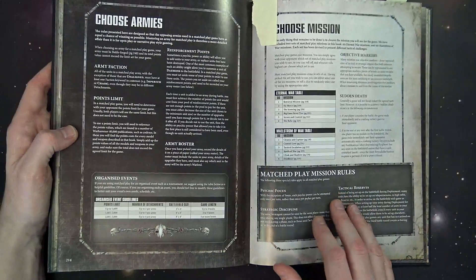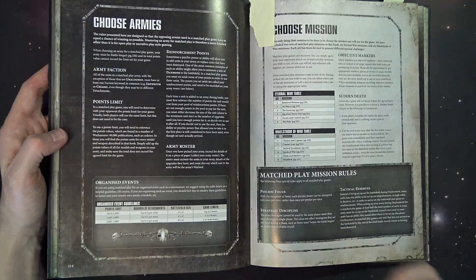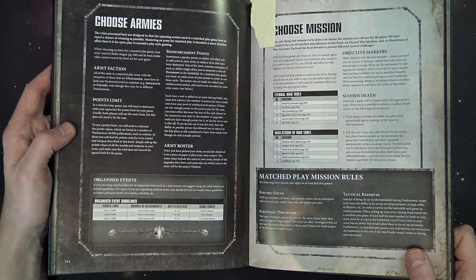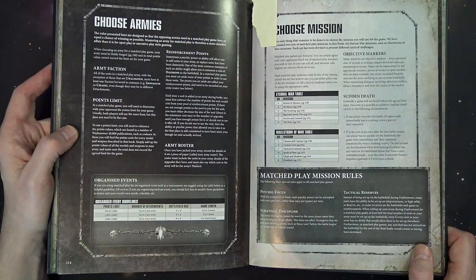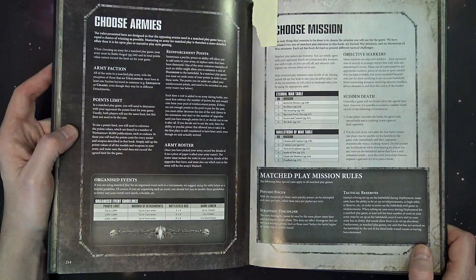Here are the three universal truths about match play games. First: with the exception of Smite, each psychic power can only be attempted once per turn — very smart on Games Workshop's part. Second, strategic discipline: each stratagem cannot be used by the same player more than once in any single phase. Remember, each player has their own turn, and each player turn comprises one battle round — a battle round is the new name for a turn.